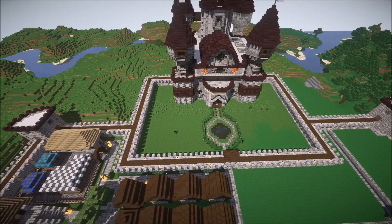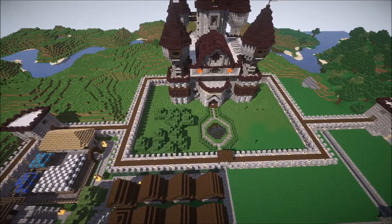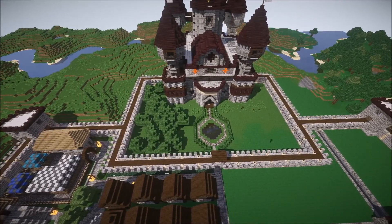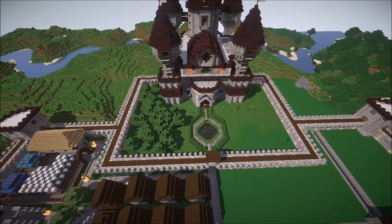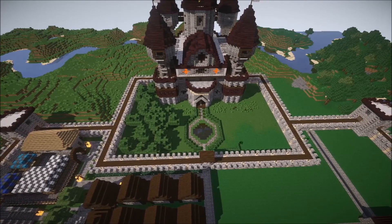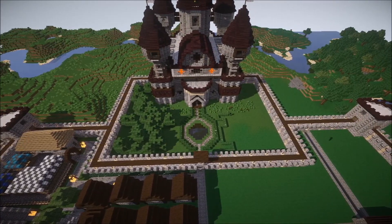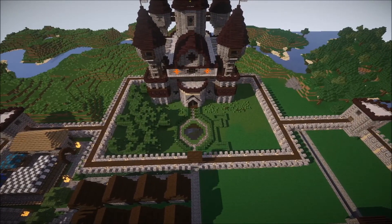And that was the Trade District just about complete. So next it was time to move on to decorating the castle grounds. Here on the left you can see me adding in a small forest, and I did this using the slash add forest command on WorldEdit. And that gave a fairly dense but manageable forest in the front of the grounds.